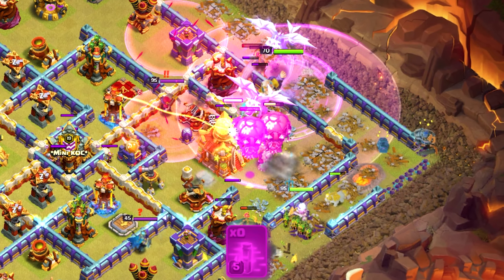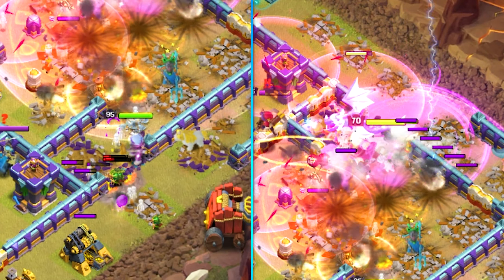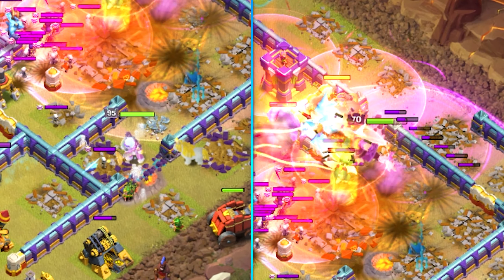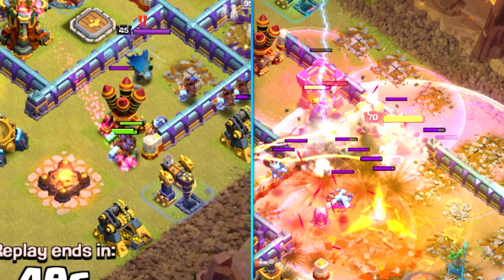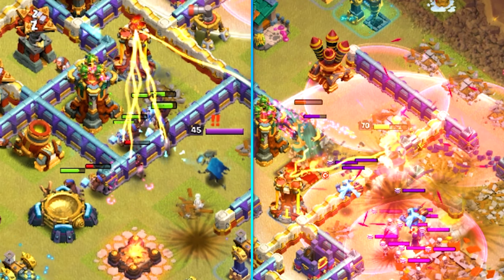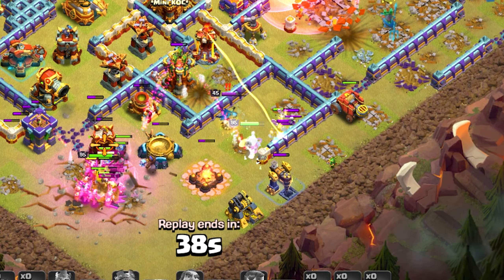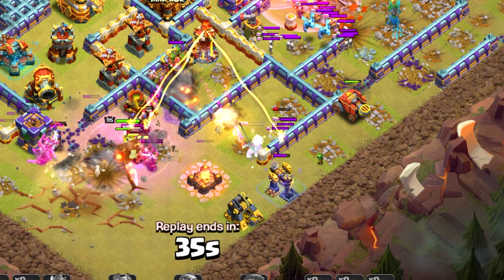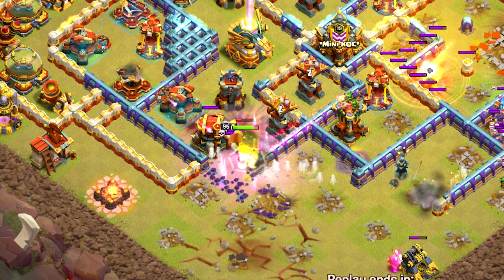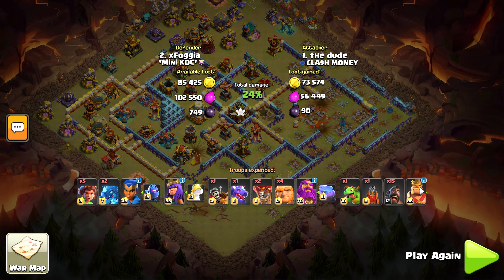How can you be Town Hall 16 and not understand how a poison spell works? He got absolutely no value and is dropping haste on nothing. I've seen purchased accounts before, but this one has 100% been purchased — Supercell should wrap this kid up and ban him. His queen isn't getting much value at all, his Flamesniper is already cooked by the CC queen, and yeah, that man 100% purchased that account.